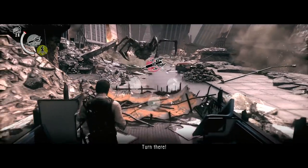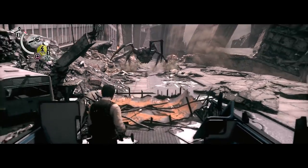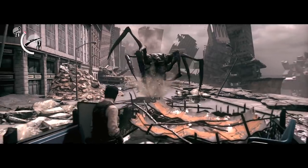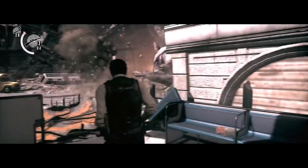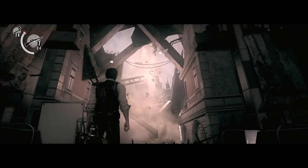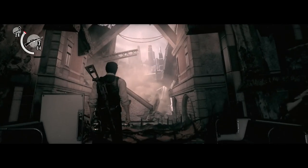He also has that attack where he uses a leg to make a move to the right and then to the left — you need to dodge to protect yourself from that. And he also has a very annoying attack where he attacks with two of his legs and drags them across the bus. To dodge that attack you actually need to move closer to him. Just make sure you duck.